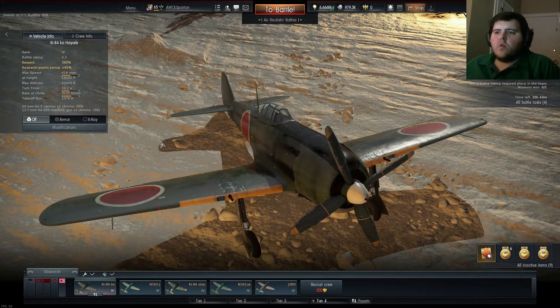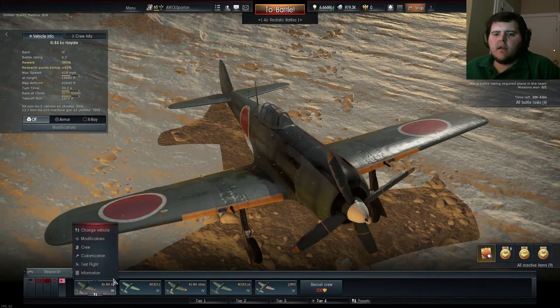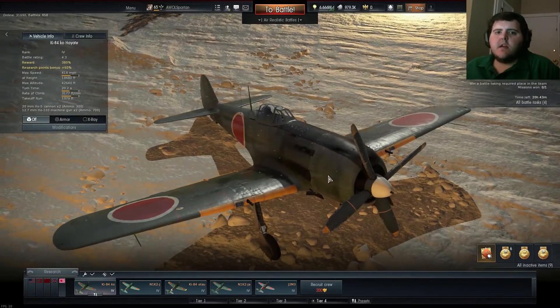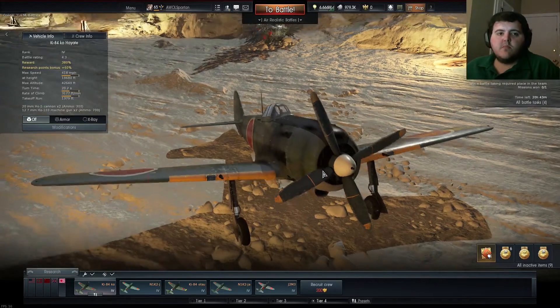Okay, so we're back with a little bit more War Thunder. Today we're going to take up the Ki-84 Ko. This aircraft is one of the very few planes in the Japanese lineup that is fast enough where you can use it as a boom and zoom fighter.